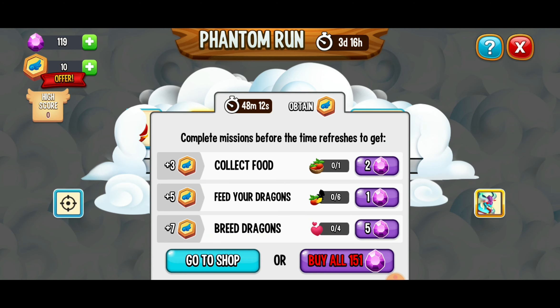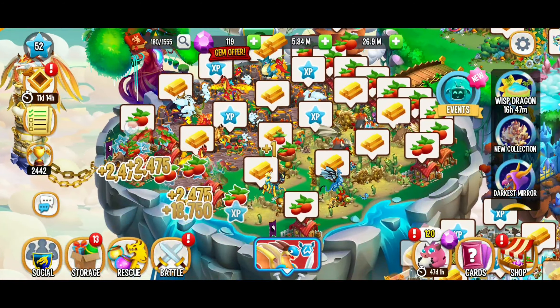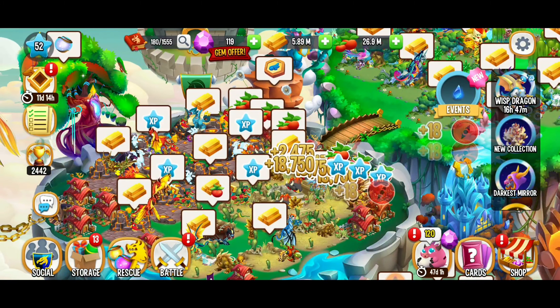So make sure you get those flight stamps. The first window of flight stamps ends in 48 minutes — hopefully my video will be uploaded by then, it all depends on upload time. Get as many flight stamps as you can. Here, collect food and feed dragons — that's an easy one. I know I have some food waiting for me, so we're just going to collect some food real quick to help us get closer to getting that Wisp Dragon.